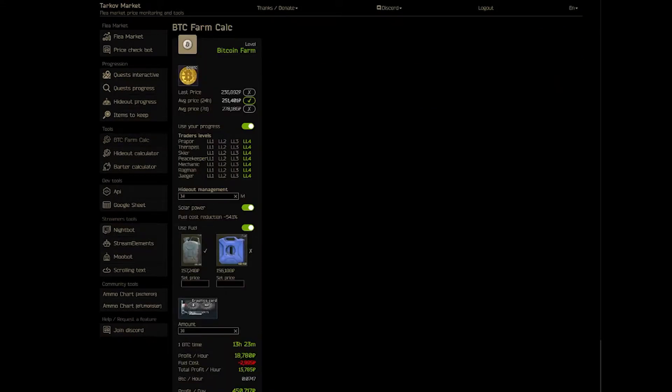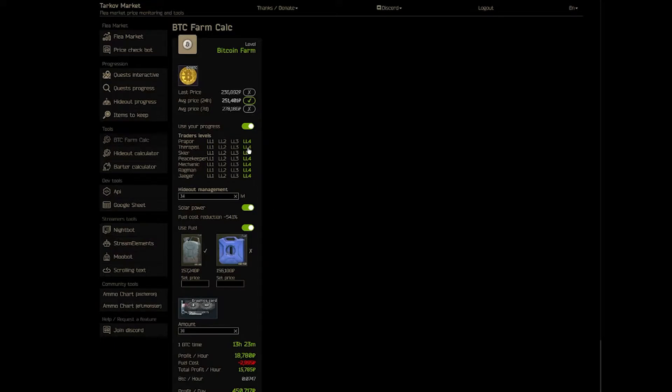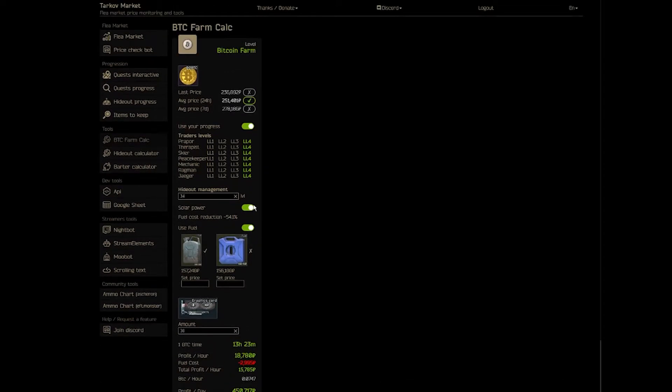One thing I want to show you about Tarkov-Market.com is their Bitcoin farm calculator. If you're someone who likes the idea of passive income in this game, you can put in your hideout management level, how many GPUs you have, and the price of fuel you're using to run your generator. It'll spit out the amount of hours it takes to produce one Bitcoin, the profit per hour minus fuel cost, and the total profit per day. You can also add your trade progress and whether or not you have solar power.